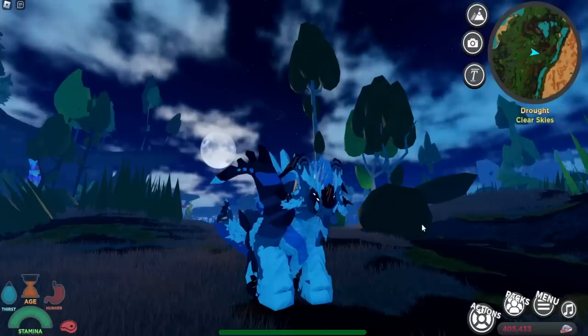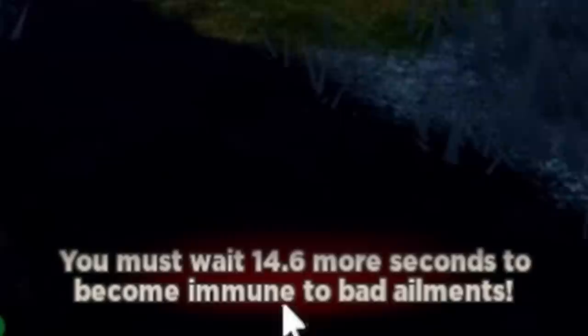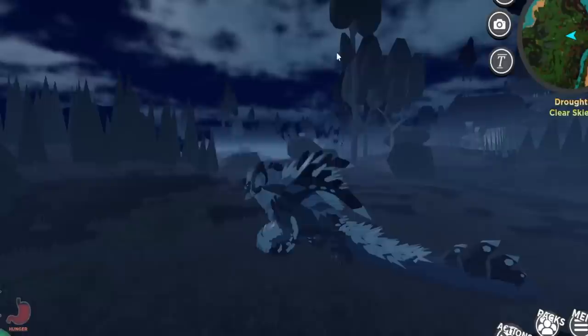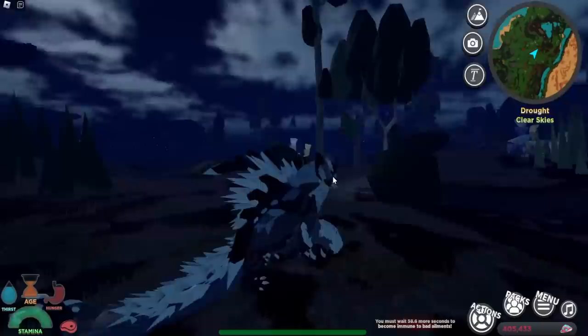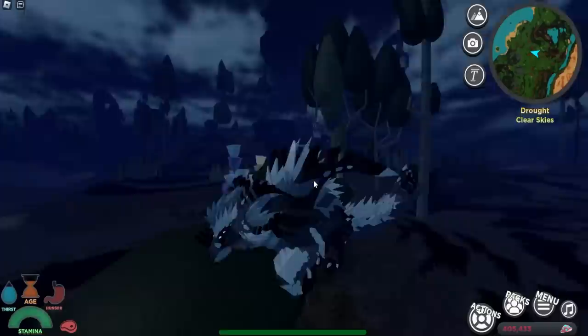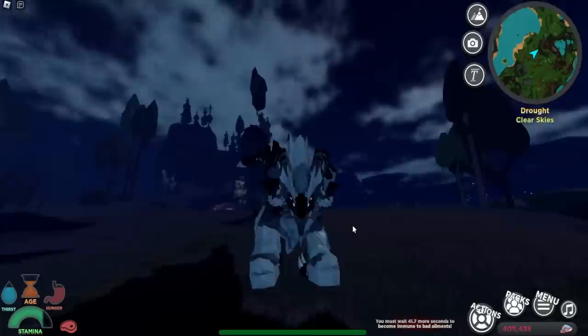Now let's talk about its abilities. This creature actually has an ability — if you press Q, you have immunity to bad elements. Pretty much what that means is you're immune to everything once you click this button. So if you have bleed, burn, poison, or literally anything in general, you just press Q and it removes it all. That is absolutely insane, knowing this creature already has all those stat buffs and abilities and is so tanky and does a lot of damage. The bad elements ability only takes 60 seconds to cool down and then you can use it again, so you can pretty much never be bled.